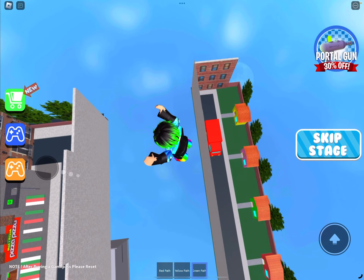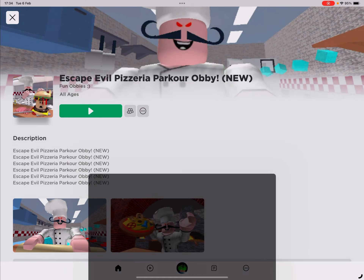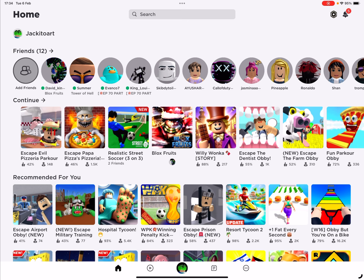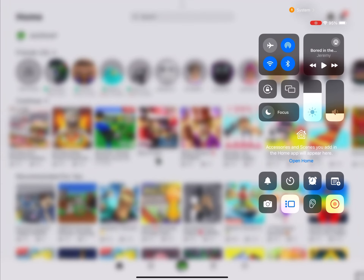All right guys, you know what? I'm going to fall all the way down — and this is the end of Roblox. I'm dead! That was another episode of Roblox — very easy and probably even more fun. Escape Evil Pizzeria Parkour Obby instead of Realistic Street Soccer. I'm going to play with Dave. I'm going to have to play Realistic Street Soccer on Thursday if Roblox is working. I'll see you soon — goodbye! Subscribe and like the video. Bye!